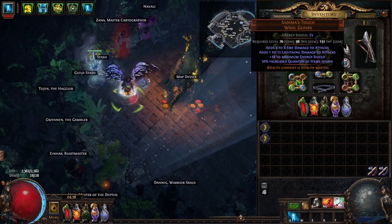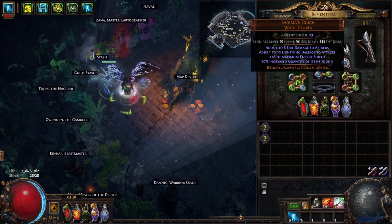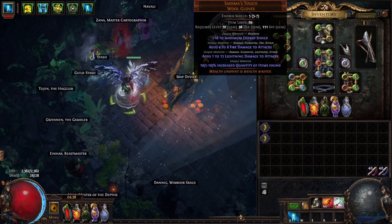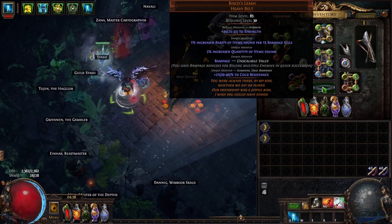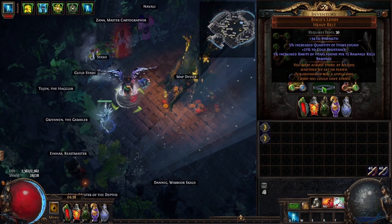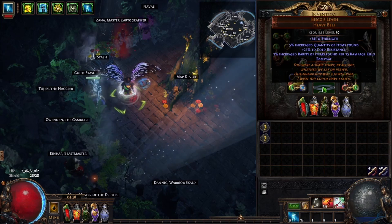For gloves, you have your Sédmu's Touch — these are your go-to quant gloves, everybody knows them. I got a max rolled pair and divined them myself, took about 4 divines. Next we have a Bisco's Leash, again just for quant, and it gives you rarity per rampage which is nice. For the belt, you can run Bisco's, a really nice Stygian Vise, a Headhunter, or a Mageblood — the belt slot is kind of flexible.